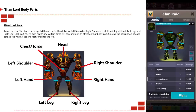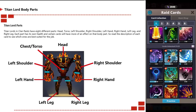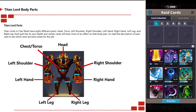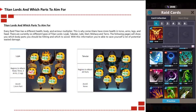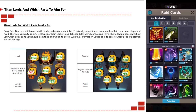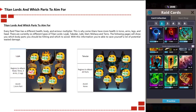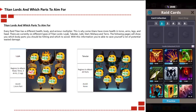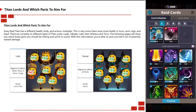Each titan lord in a clan raid has eight different body parts: the head, torso, left shoulder, right shoulder, left hand, right hand, left leg, and right leg. Each part has its own health, and certain cards will have more effect on specific body parts, so read the description of each card to see which is best suited. Each raid titan also has different health and body armor multipliers, which is why some titans have more health in certain areas. There are currently six different types of lords: Lojack, Tekdar, Juk, Stel, Mucker, and Taro.